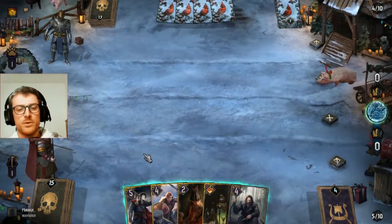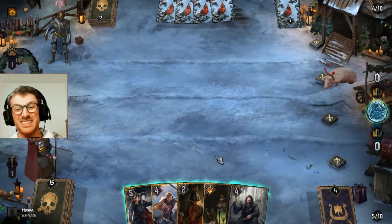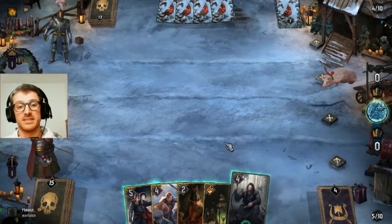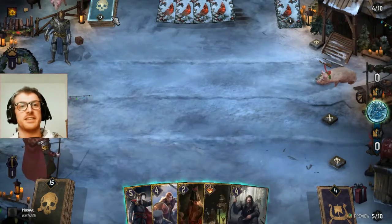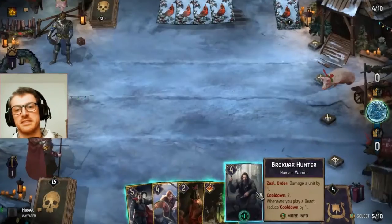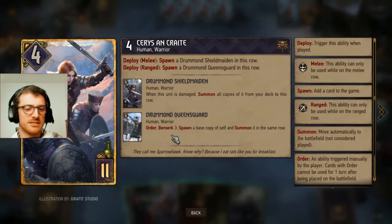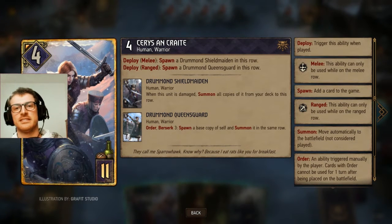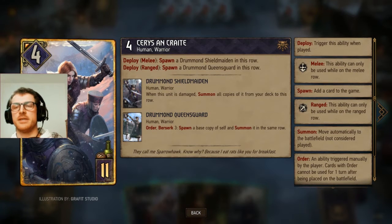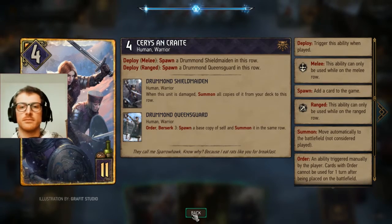We have no proactive plays, but we do have a proactive Harald, proactive Brockvar Hunter, proactive Saris and Crate, proactive series. Do we need to play for the Drummond Queensguard? I mean guys, if this Mercernn — if this goes off, your raid is well done!